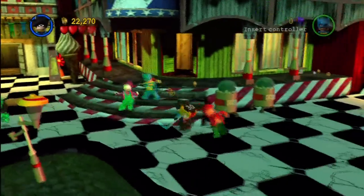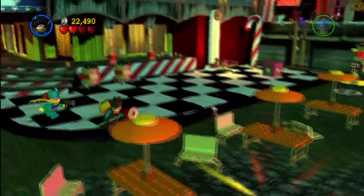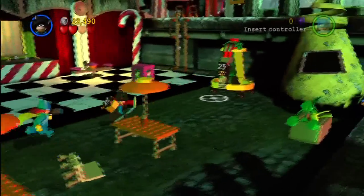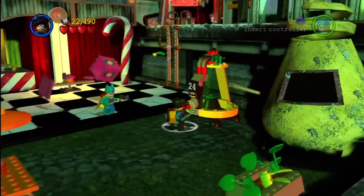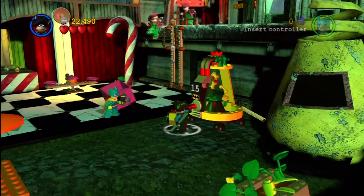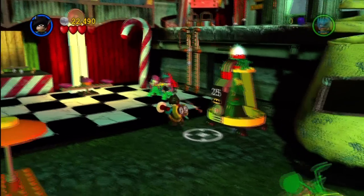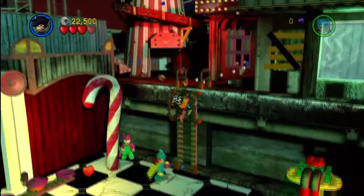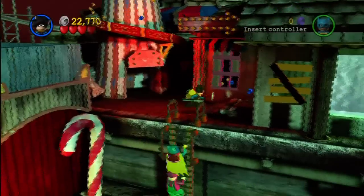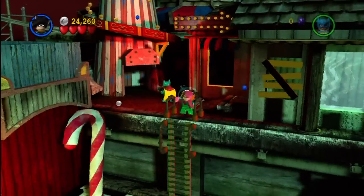Take these guys out, punch this thing — boom shakalaka — then load up your bits and pieces right over here. Very nice, now allowing access to this ladder, upon which we will go up, up, and away. Some extra blue studs there, which is cool.